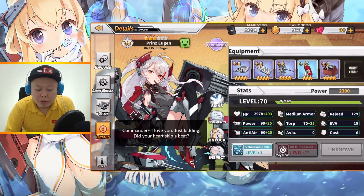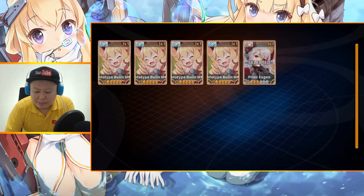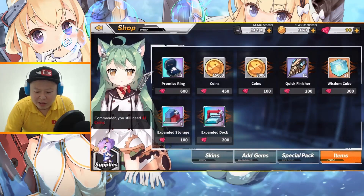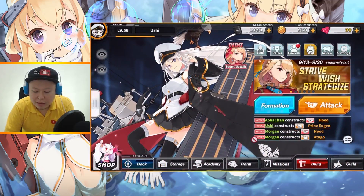Actually, it is about time to limit break her, because she's already level 70 in my account. I'm not going to use my gems for her, I think. I don't have enough coins, so forget about the limit break for a moment, until I can get my Atago.